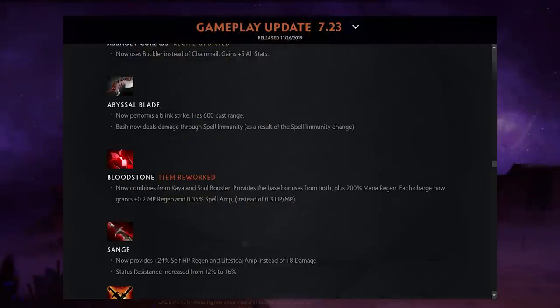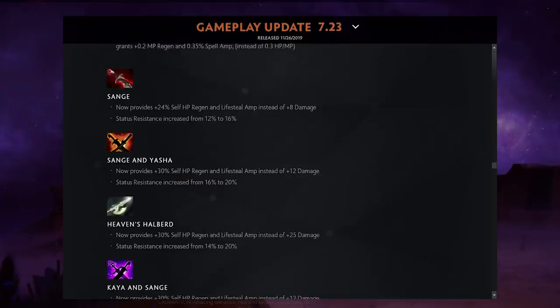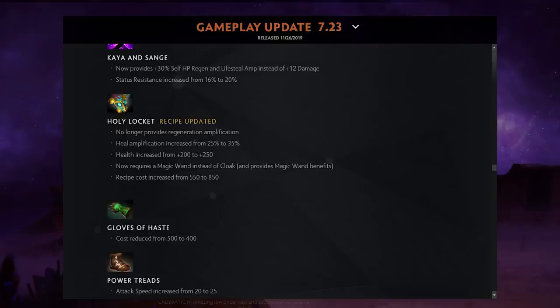Bloodstone got what I'd call a Storm buff — it now combines from Kaya and Soul Booster. Storm can just buy Kaya and get the Soul Booster, keeping base bonuses from both plus 200 mana regen, making a Bloodstone-into-Orchid build look very strong. Sange now gives self HP regen instead of damage, which seems weaker — it also has buffed status resistance.